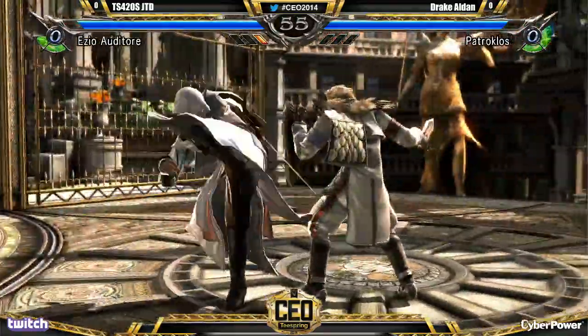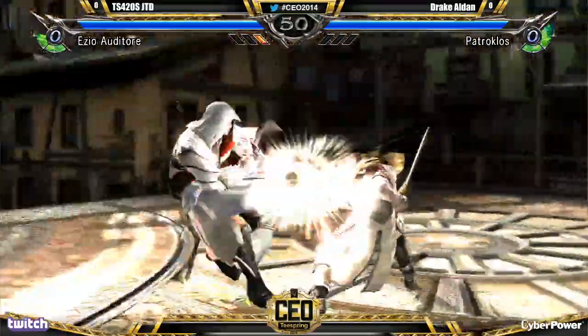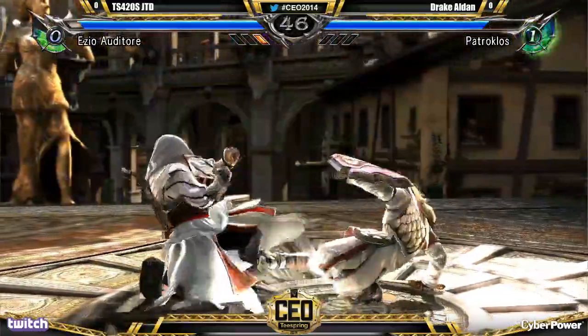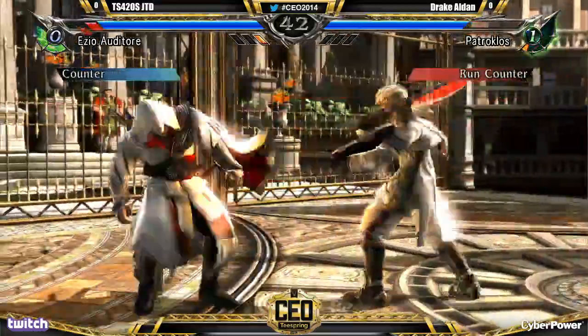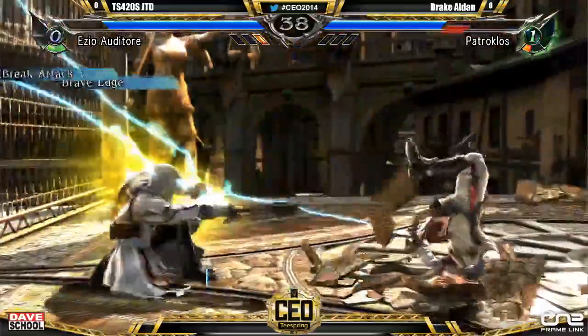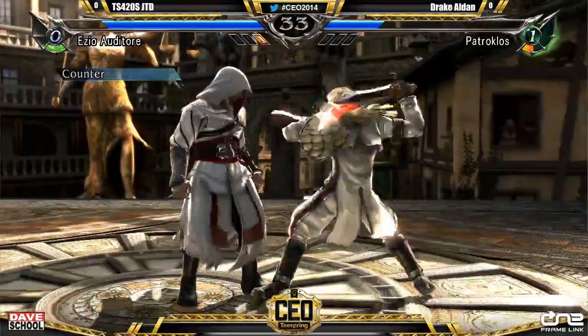Alright, poking it out. He's done the up-forward jump kick, not the neutral jump kick. No hitting for him. Jim's backing off. Nice punish — that's ideal. Jimbo, known for being on point with his punishes.